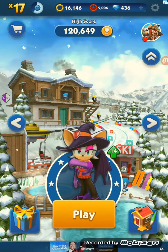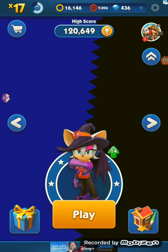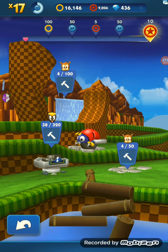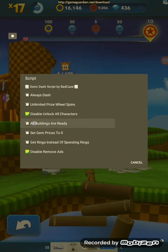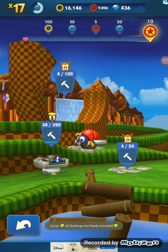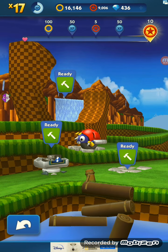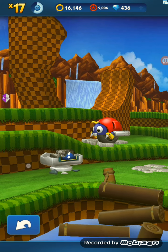All Buildings Are Ready. Here are the buildings that you build. As you can see, I haven't collected nearly enough. So go here — All Buildings Are Ready — it's activated. Go back to the screen. Ready. Alright, 40 gems.